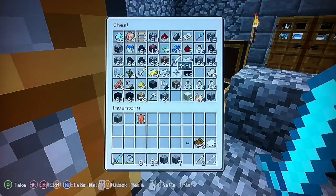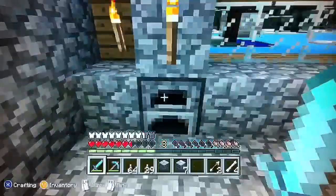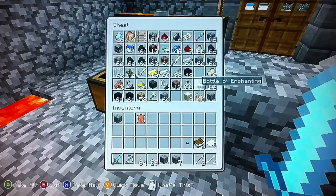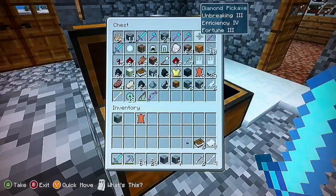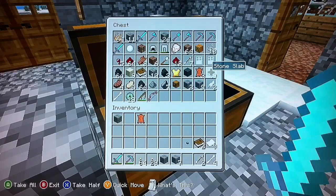Now in the next update, the TU9 update, in the furnaces right here — just a regular furnace — you can put netherrack to turn it into netherbrick. Now they're going to be adding other sorts of slabs. It's going to be sandstone, birch, spruce — all that crazy stuff. New slabs. And I thought that was going to be pretty cool.